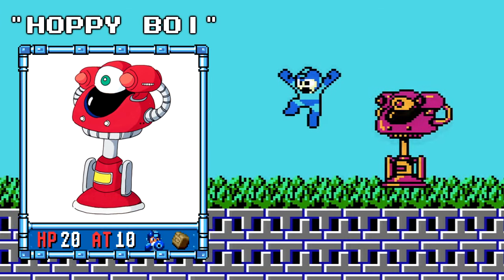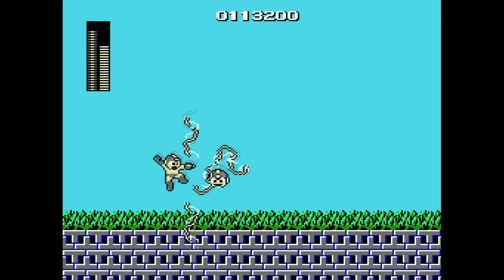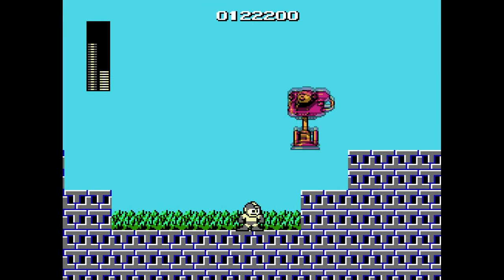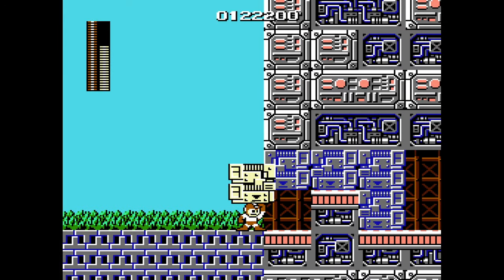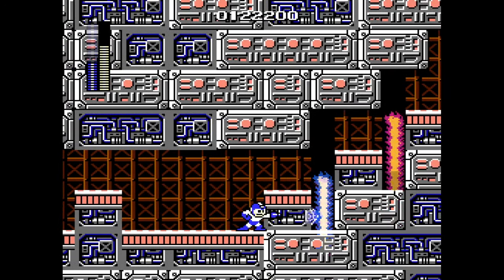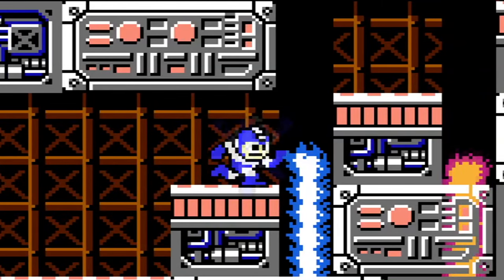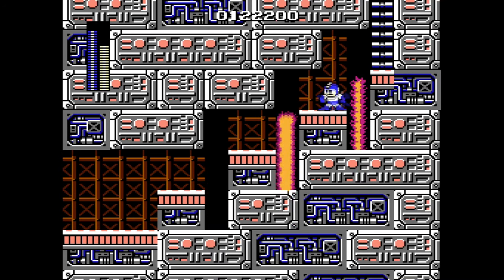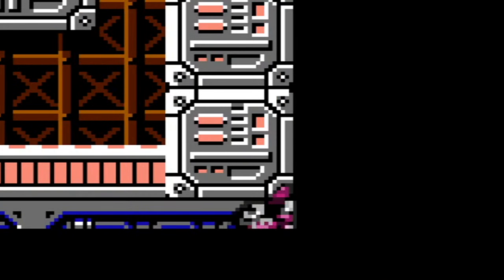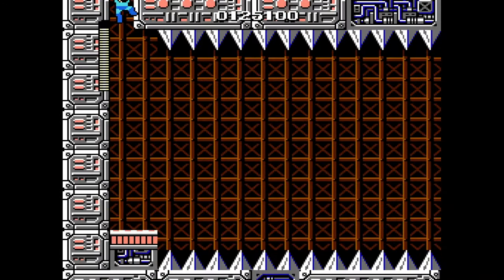Now we're on to Dr. Wily. If you're wondering why I never bothered to kill the Hoppy Boys this whole time, it's because they have so much health. And if you back up too much, they just respawn. So just run under them — it works most of the time. Play a little more Minecraft here, and then freeze the fire geyser so you can walk past them. Unless you don't freeze them right. Okay, just don't freeze them — it's fine. Switch to E for everything. Thank goodness the checkpoint is here.